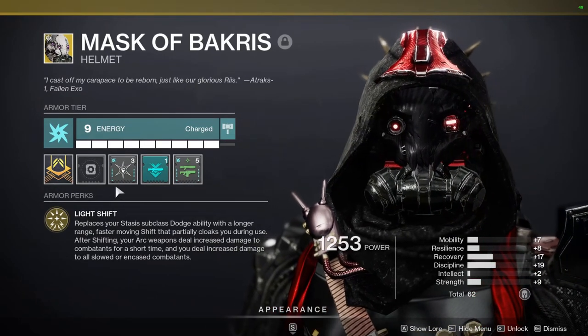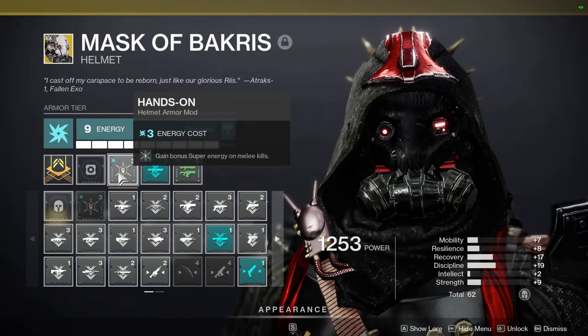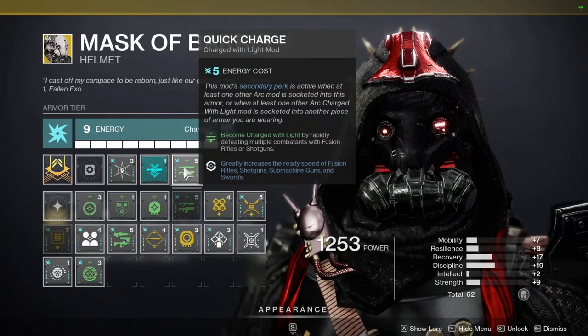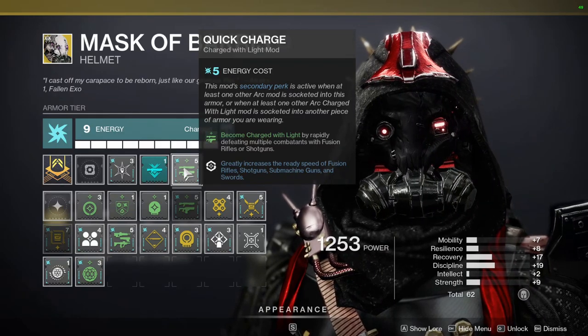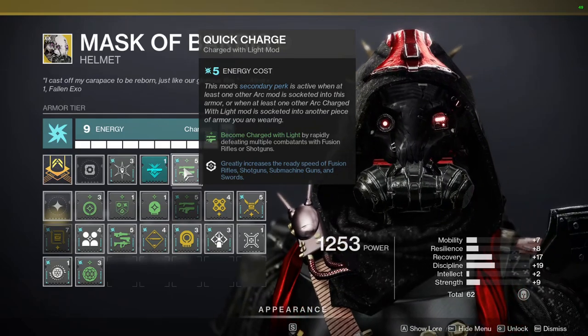Let's go over my mods. We're using Hands On, so I gain bonus super energy for getting melee kills. I'm using Gambler's Dodge so I'm going to be able to use my melee a lot. We got Shotgun Ammo Finder, and then we got Quick Charge — become charged with light by rapidly defeating multiple combatants with fusion rifles or shotguns. I'm going to be using my shotgun a lot, so it makes sense to have this mod.